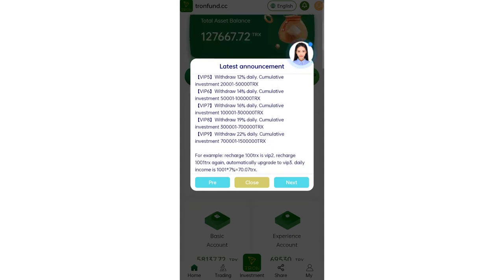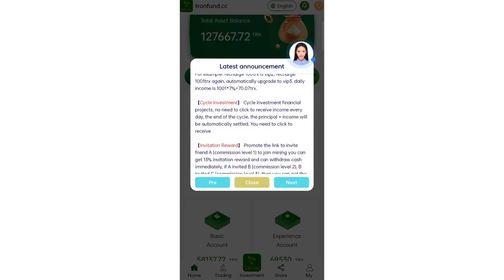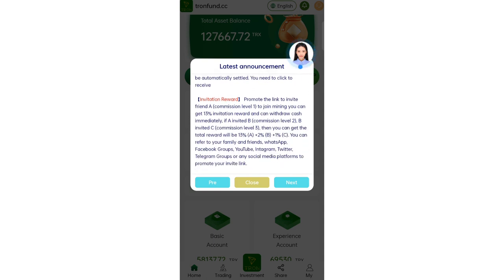In the cycle investment financial project, there is no need to create income manually — just click to receive income every day. At the end of the cycle, the principal plus income will be automatically settled, but you still need to click to receive the income.